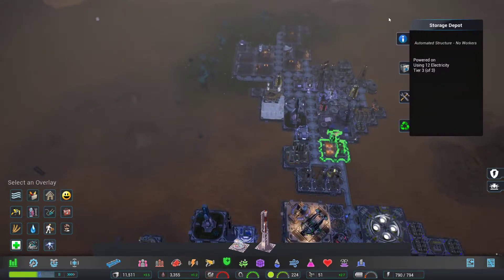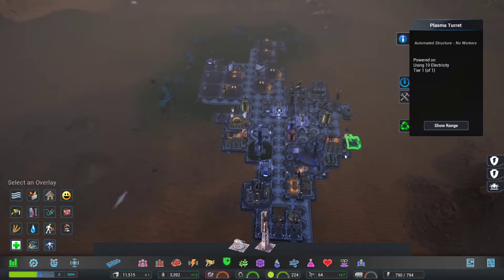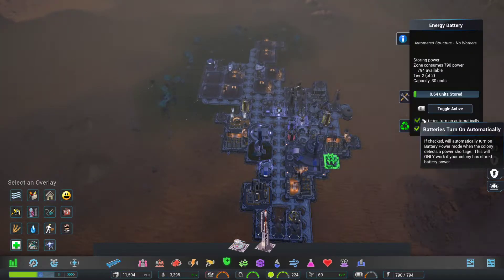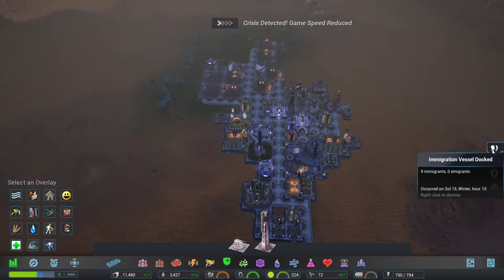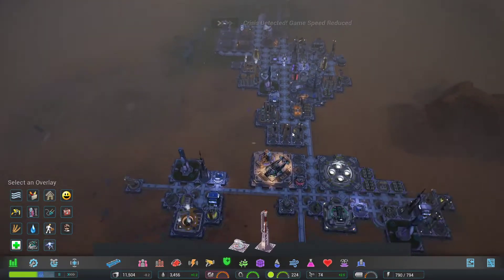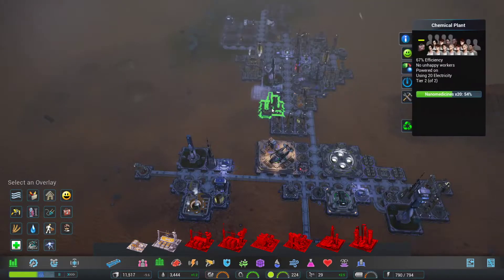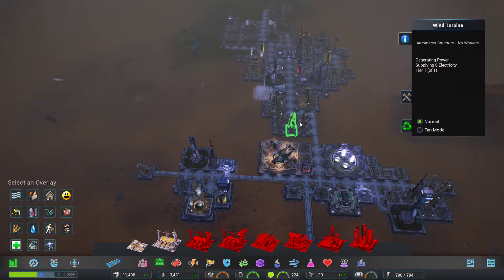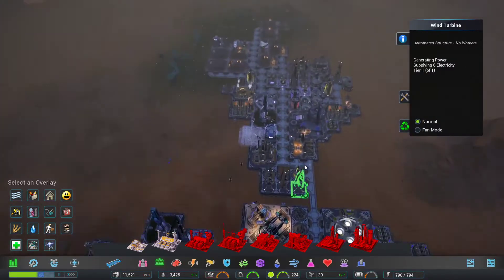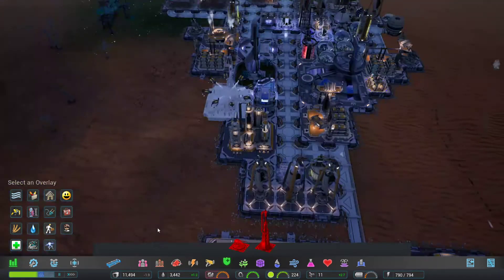That's a chem plant, that's a level 3 storage depot, and so is that. Crises detected — the Odysseus is idle. What? Oh, my storage is full, that's the crisis. Wow, that's rough. What was supposed to be in there? A plasma turret, apparently.